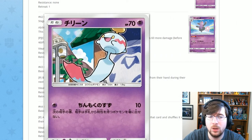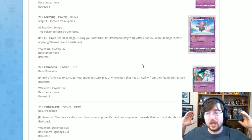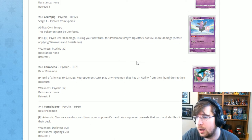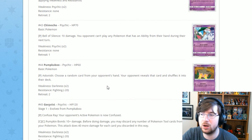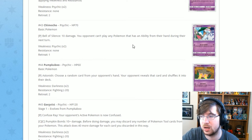Next is Chimecho — another question of the day: how do you pronounce it, Chimecho or Chimecho? It only has Bell of Silence for one Psychic: 10 damage, and your opponent can't play any Pokémon that has an ability from their hand during their next turn. That's actually pretty good — you can stop Gardevoir from being played as long as you go for Chimecho's attack.